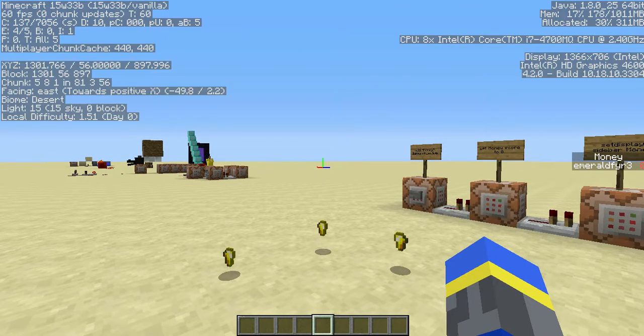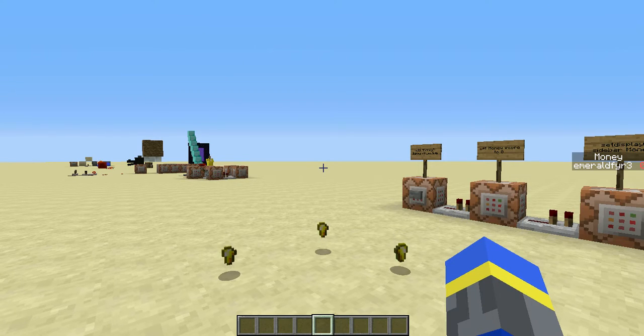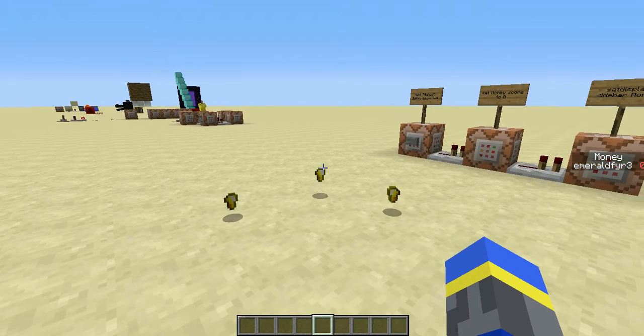Hey guys, this is Emerald Fire and I'm here in the new snapshot 15 Week 33B, to show you how to make a currency system using dropped items with the new stats.